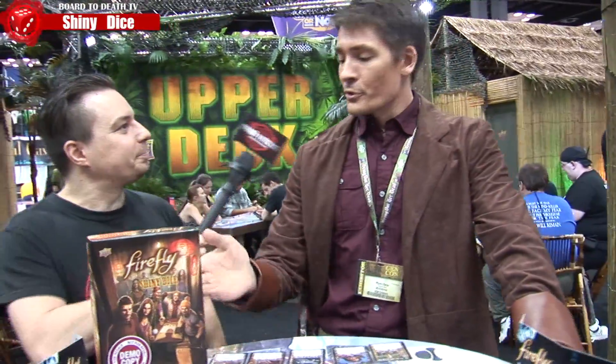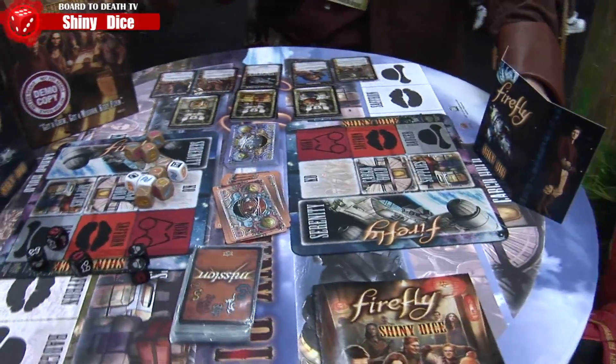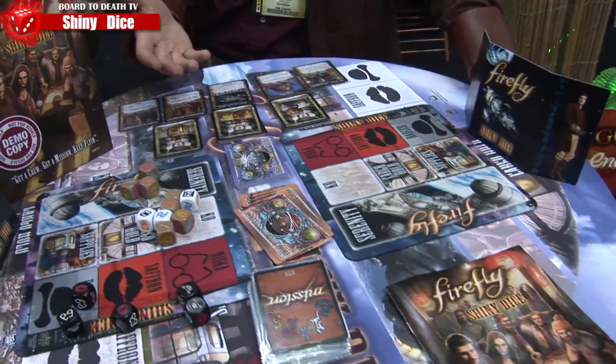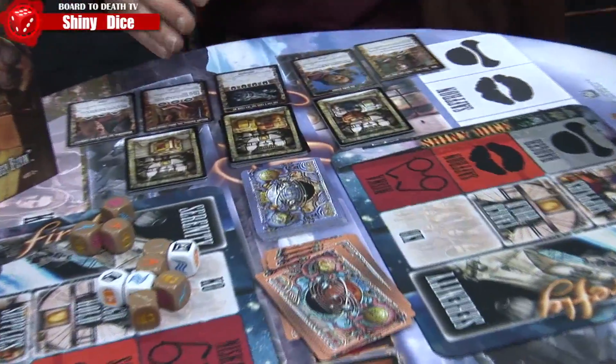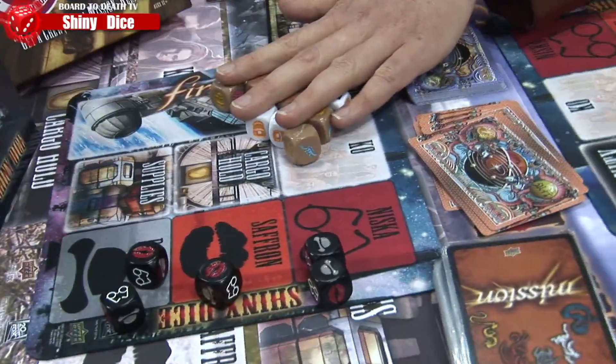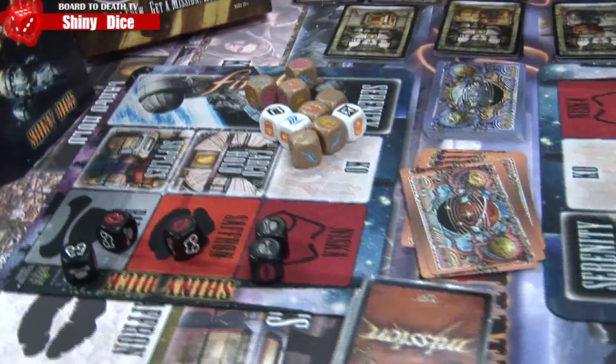What we have here is a quick out-of-the-box game. I like to dub these coffee shop games — they're real easy to play. If you're not familiar with gaming, anyone can learn this within about five to ten minutes. It's a push-your-luck game. You start with ten dice against five: your crew members of Serenity against your foes.